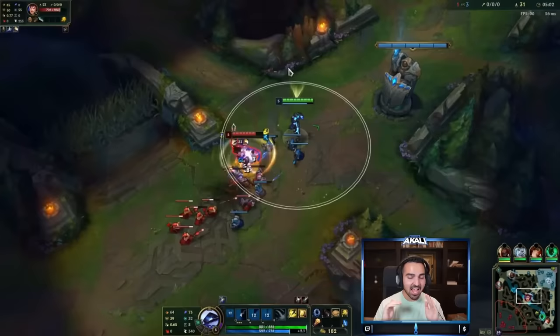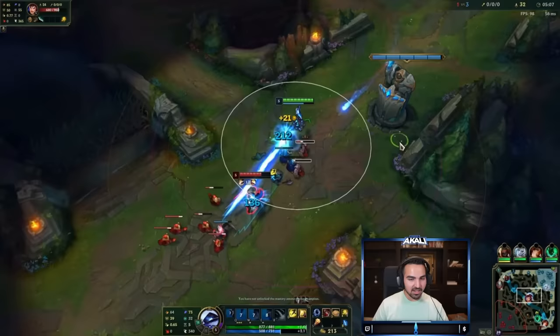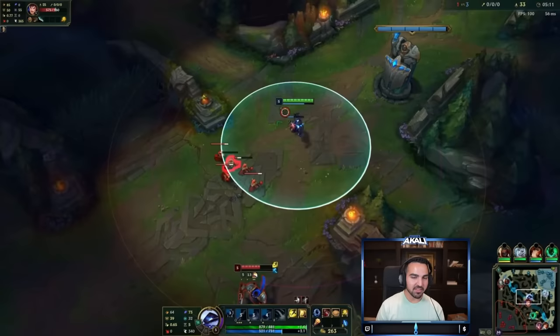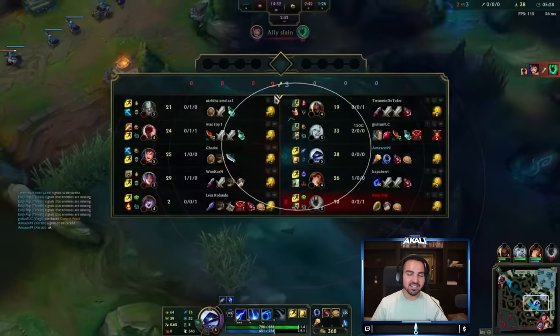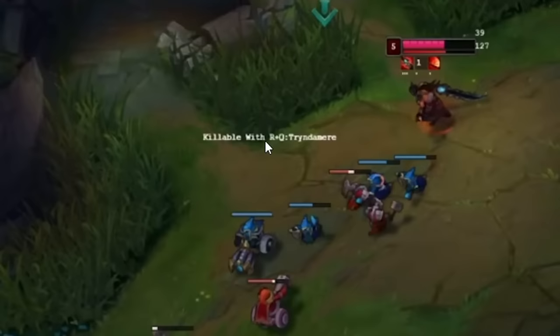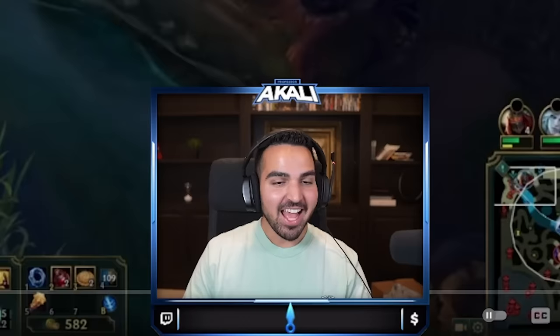You can see the summoner spells against the person he's laning against, the cooldowns of everything. Garen's W has such a long cooldown. I don't know what the white bar is on these health bars — I think that's how much your auto attack would do, which literally helps you know if you'll last hit a minion. That's insanity. Also, can we talk about the fact that he is literally zoomed out to the maximum? He's not level 6 yet, so at least the enemies have a minute before they have to deal with getting sniped perfectly across the map.